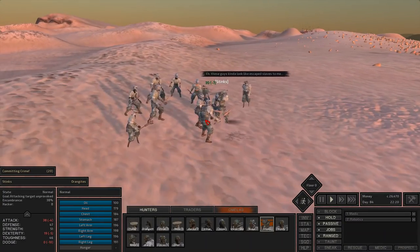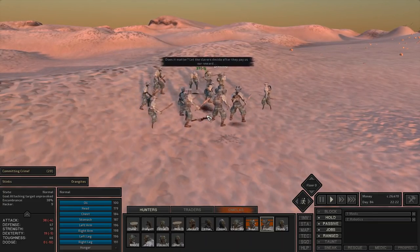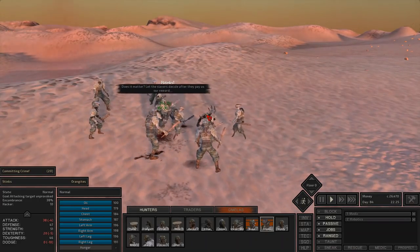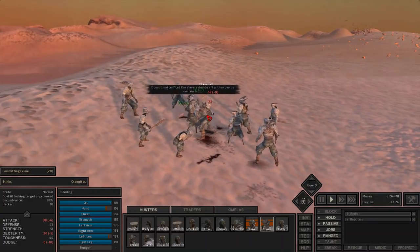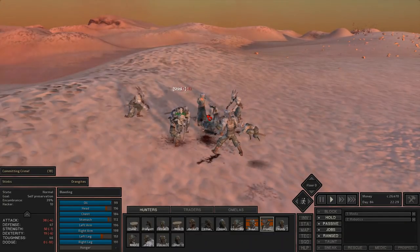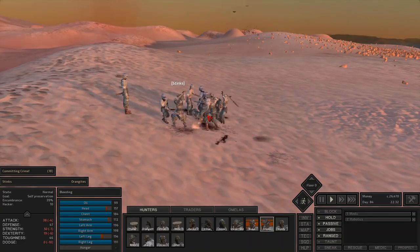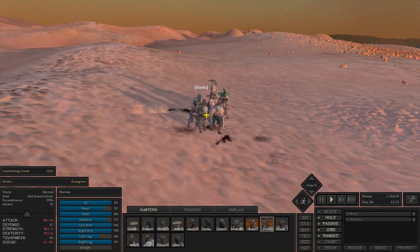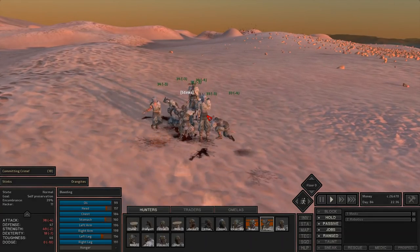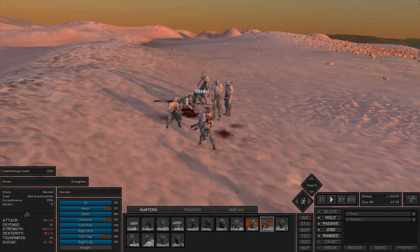Yeah, 30 damage — that's pretty good, and it also attacks really quick. Stinks is kind of a beast; he's got really high strength so his attack speed is super quick. A hacker is pretty nice — it has similar attacks to a katana and a saber but with different bonuses. I think it actually does a little better blunt damage when enemies have armor protection. That attack was pretty brutal!